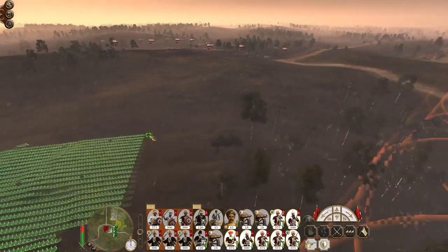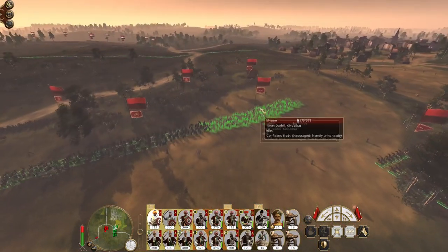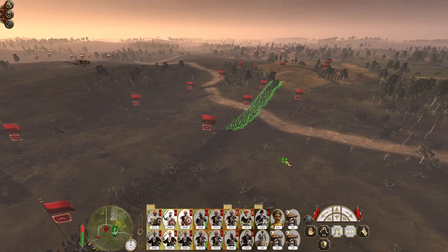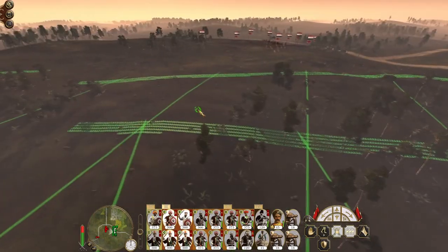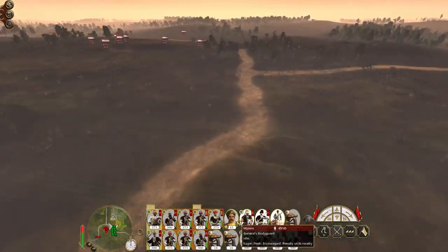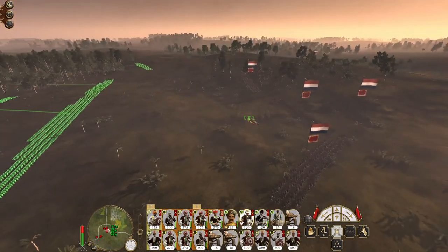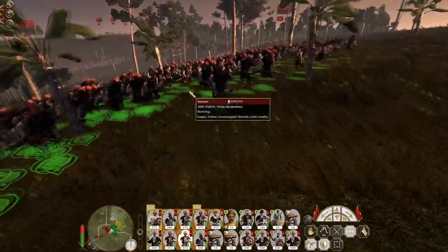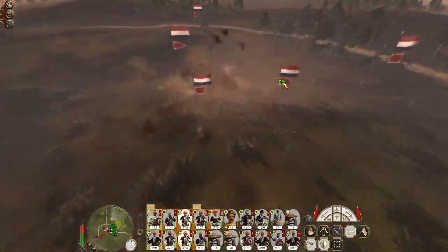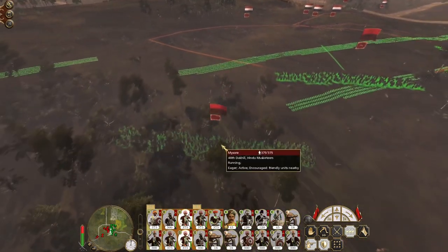The enemy is being reinforced from directly behind them. I want to take Gurkhas and push them out to the flank, Dervishes push to the flank, the rest of my melee line take positions behind my musket line for support. Cavalry and elephants push hard up on the flank. Hindu musketeers leading the way, Sikh musketeers backing them up. My artillery's doing a real number on the enemy.